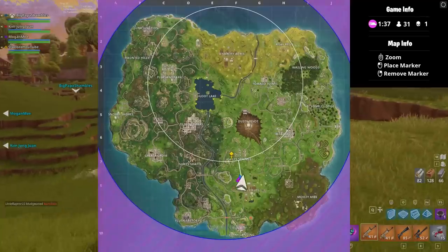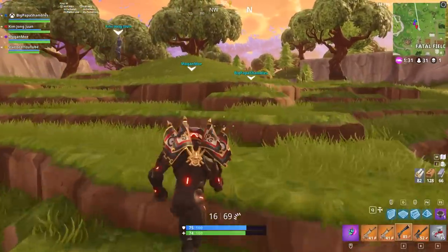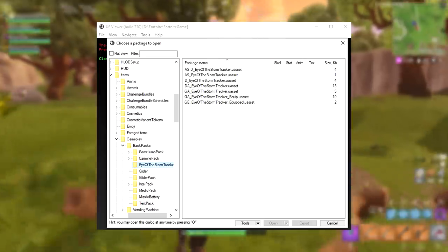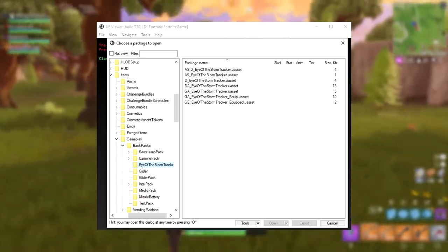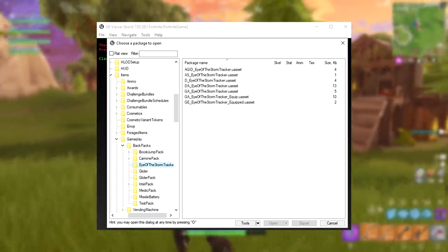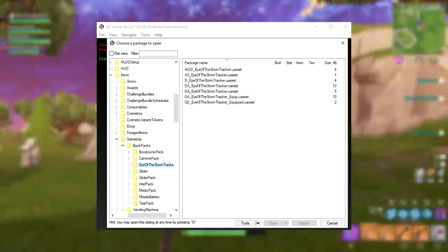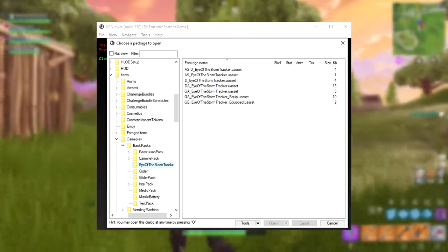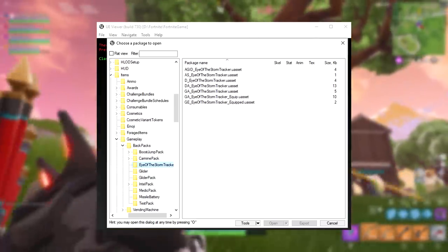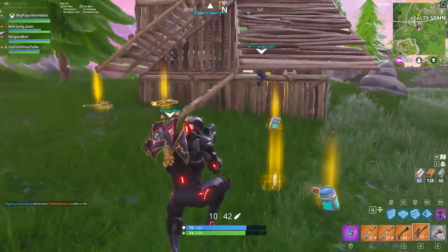Yes, backpacks are coming to Fortnite Battle Royale. I went into the in-game files today and leaked a couple of screenshots for you guys. You probably know by now that backpacks include things like the jetpack and the Eye of the Storm tracker. But it also seems that Epic Games has a couple more planned for the future. As you can see on screen, there are the files for the Eye of the Storm tracker, and if you look at all those yellow folders on the left-hand side, underneath backpacks there are around eight or nine backpack folders.